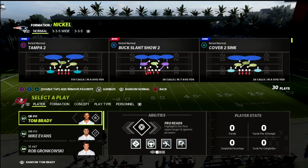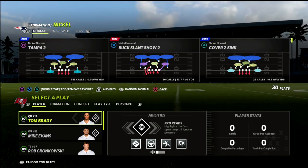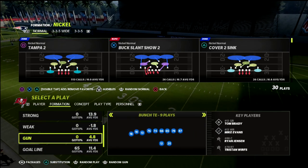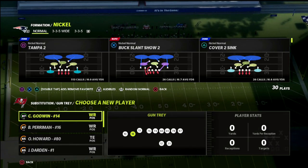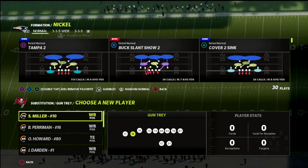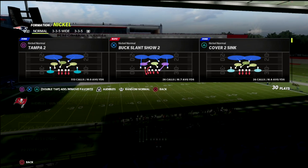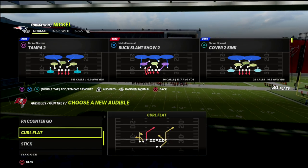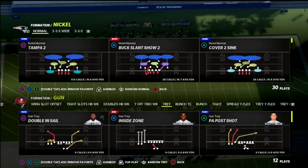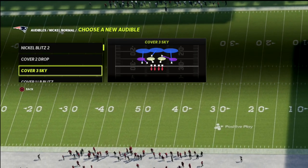Cover six is a matching defense that I think has a lot of versatility because it has different checks and reads between the match patterns. What I really want to talk about in this video is a concept specifically against trips tight end or gun tray, and how this is one of the best defenses in the game for defending that formation. Gun trips tight end is arguably one of the most diverse formations, giving you opportunities to do a lot of different things.